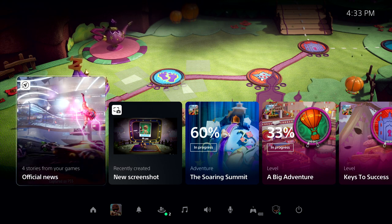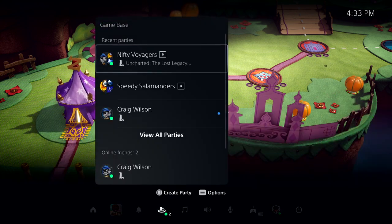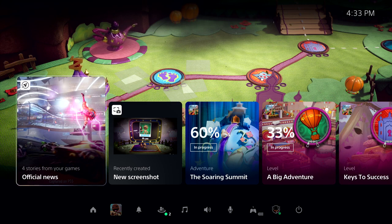The Control Center is always one tap of the PlayStation button away. It provides immediate access to almost everything you need from the system without leaving the game. This includes things like seeing who is online, checking the status of a download, managing your controller, power, and more. These colorful characters are called cards, and they let you interact with games and the system in a variety of ways.